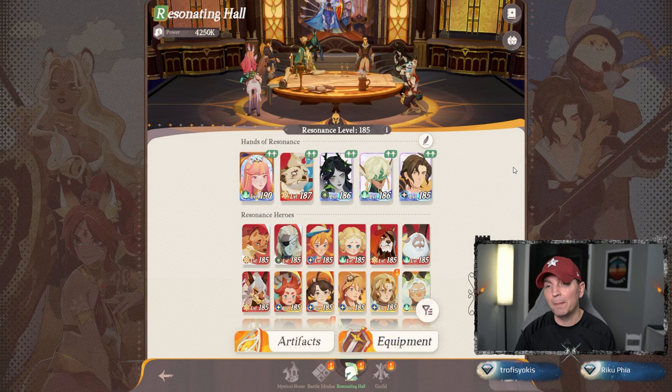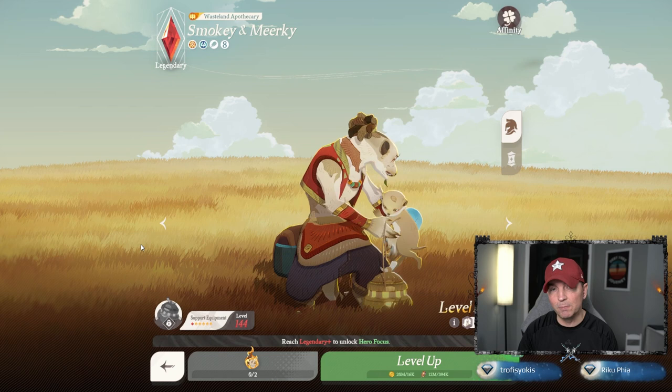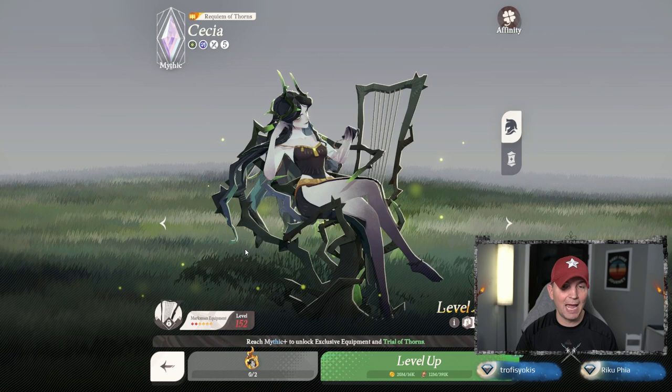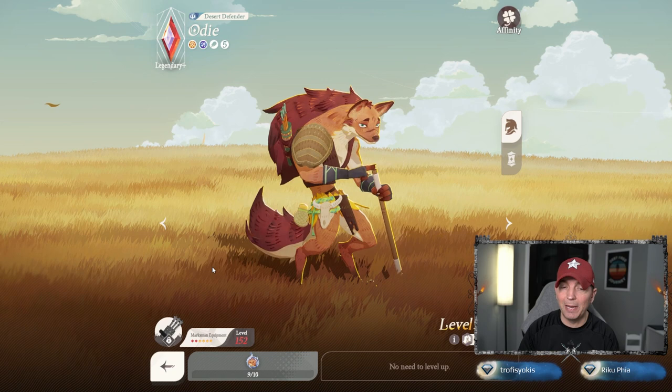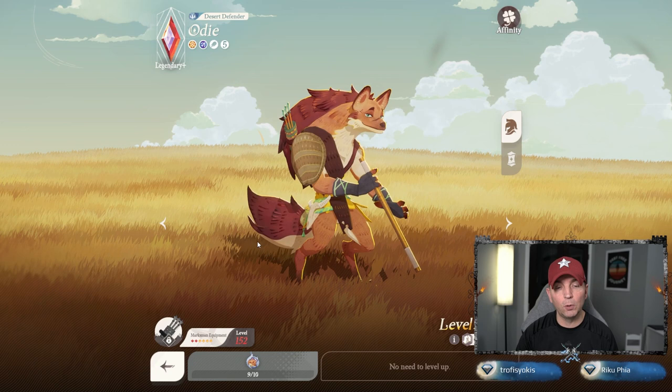Depending on where you start and what hero you get with your initial draws, it's going to make a big difference. Some of the big priority heroes early game to point out: Smoky and Mirky — when it comes to campaign progression they make a really big difference, they have an AoE heal which works incredibly well. Cecilia is also great; she has crowd control which is awesome especially early game where you can lock people down, and she also does a lot of damage.